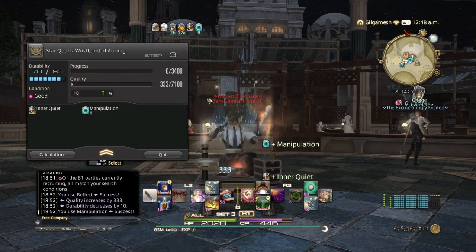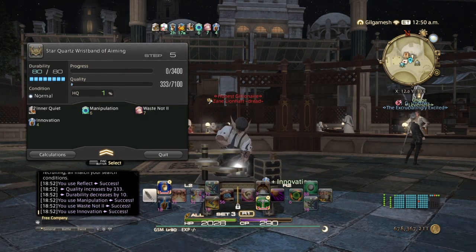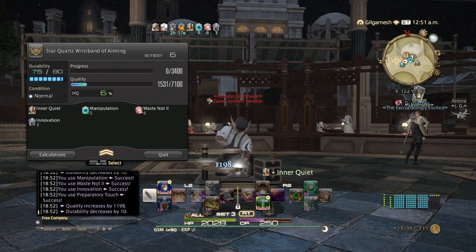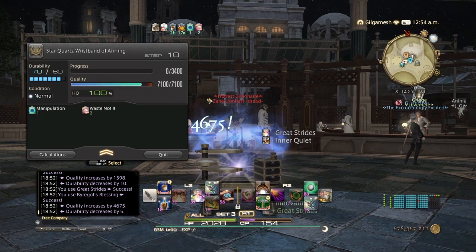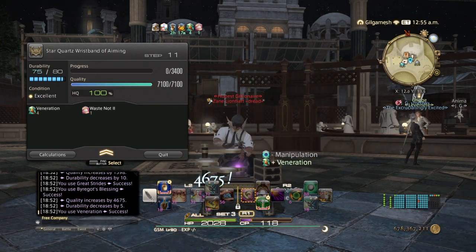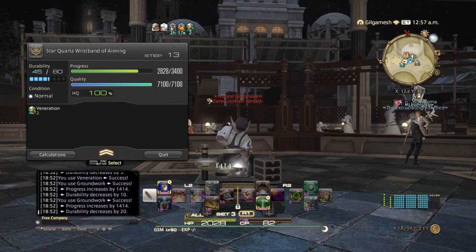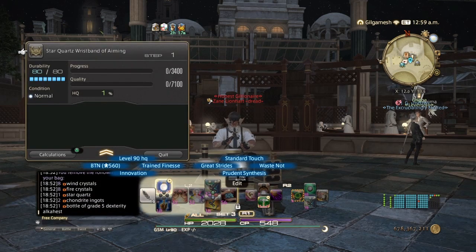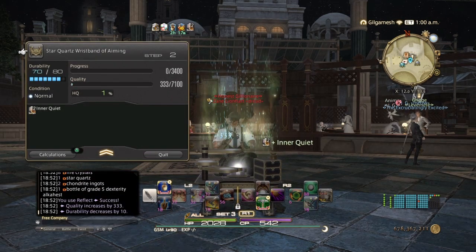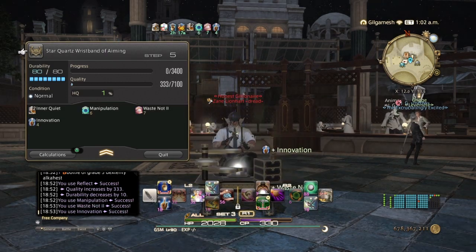Once your leve quests are all burnt out and you have no more, you're going to need to do something different for spirit bonding. Once you run out of your materials, that's where Blacksmith comes into play. You're unfortunately also going to need to get Carpenter to level 90, because you'll be using integral lumber to make the lapidary hammers for scripts. Once leves run out you switch to doing turn-ins for scripts, and you'll get your materia while spirit bonding and through the script system.